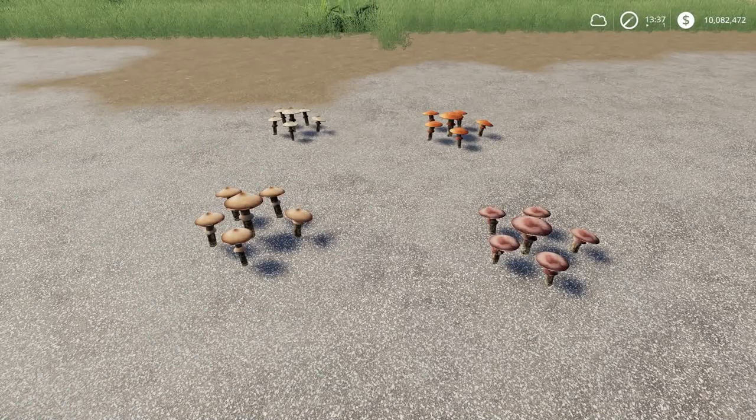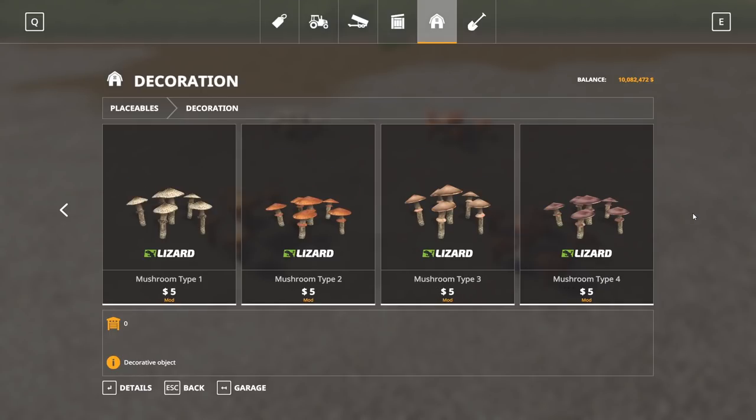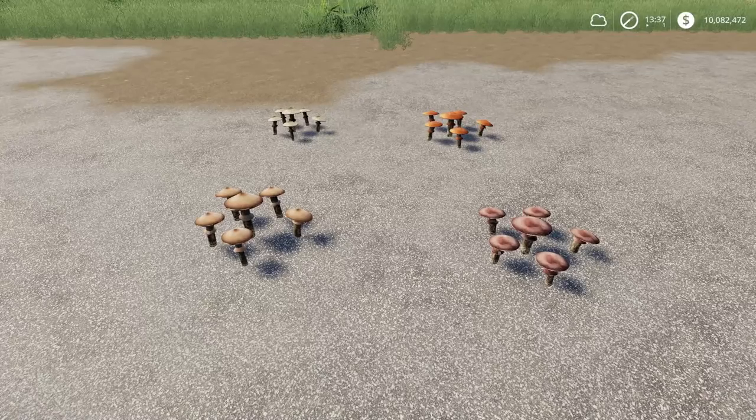Just in case you wanted to have mushrooms on your map — these are the Mushrooms by BartsoeNV3. These are 1.23 megabytes to download, for all platforms, and each one will run you one slot on console. Found under Decoration. There are four different mushroom options, each $5 to buy, and thankfully no daily upkeep.